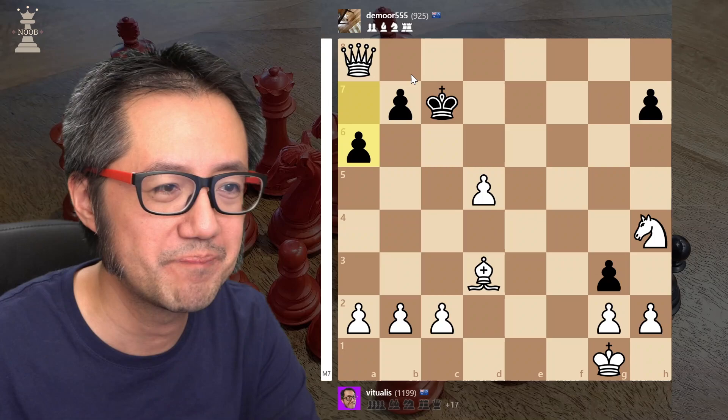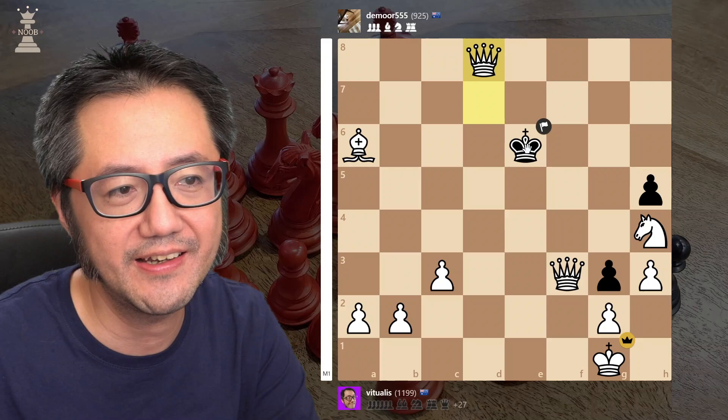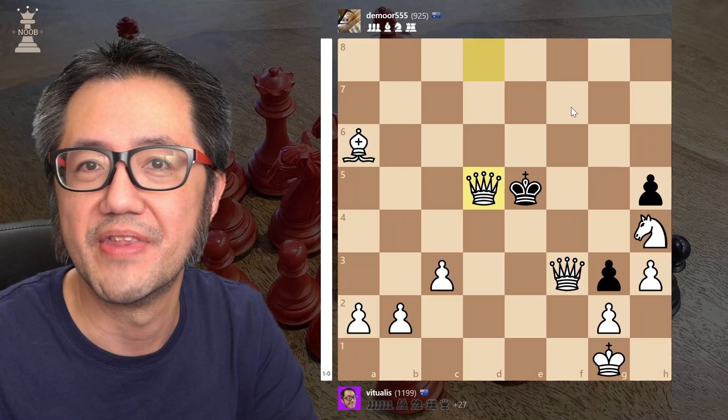And basically here it's really just hunting the king down. That forms a new queen, and here they opted to resign — because with queen and queen, the king must move, and then I've got mate. Good game. GG.